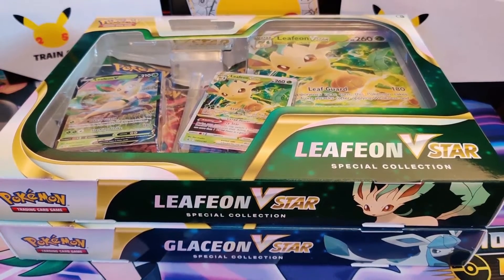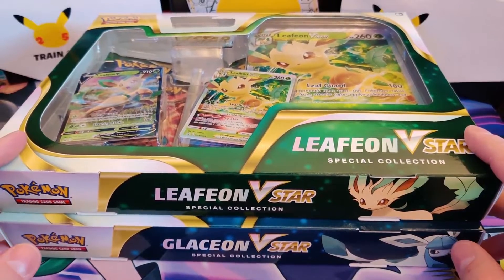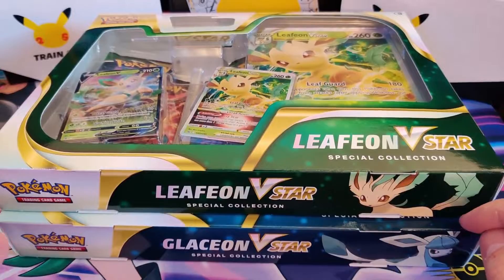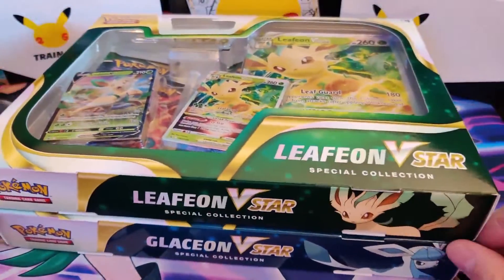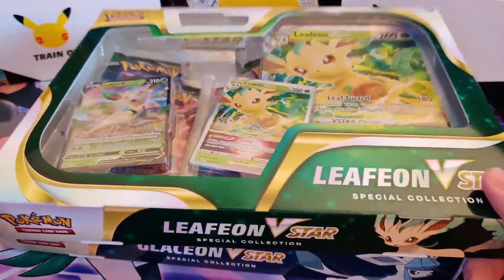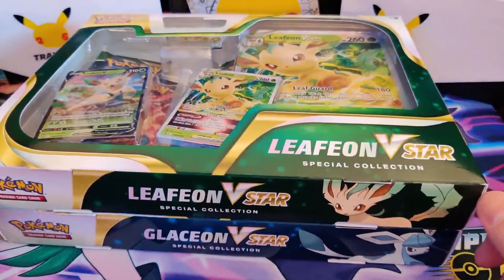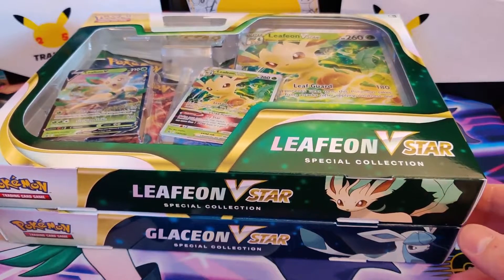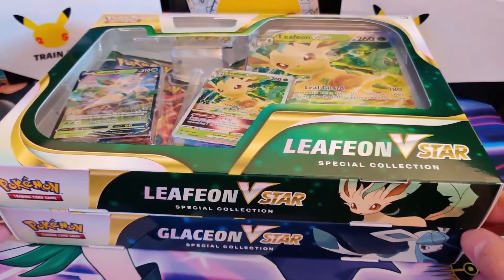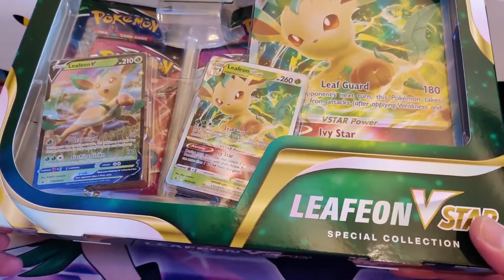Hi guys, welcome to my channel. Today we're gonna open two boxes, a Leafeon V-Star and a Glaceon V-Star. These are the V-Star promos and the V-Star is a new type of card that you're gonna get with the Brilliant Stars set. It's already coming out - last week I think, depends when this video goes live. V-Star is a feature of Brilliant Stars.